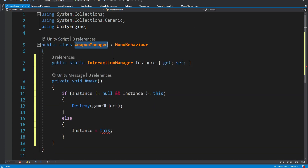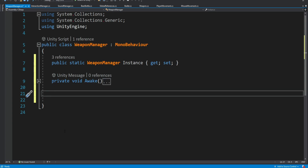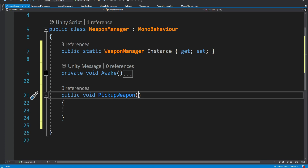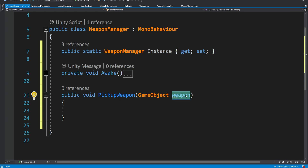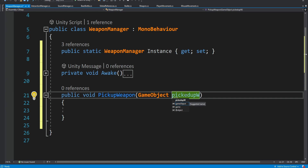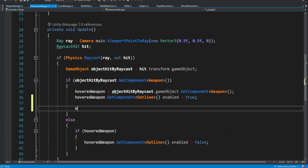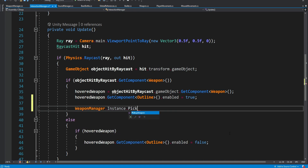We create a script with the same name, set it up as a singleton, and inside create a method: public void PickupWeapon. This method receives a GameObject because when we pick up a weapon we want to receive the actual game object of the weapon model so we can get information about it and move it to a different place. The parameter will be named pickedUpWeapon. Then inside the interaction manager when we hover over a weapon we're going to call WeaponManager.PickupWeapon and provide it with the hit object's game object.